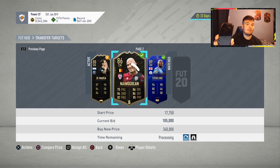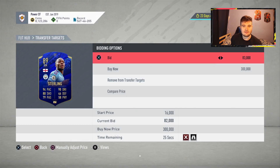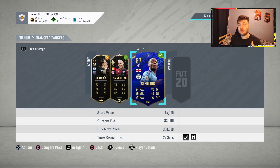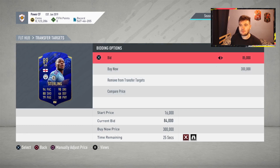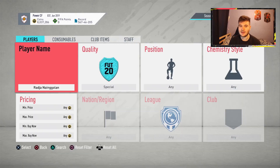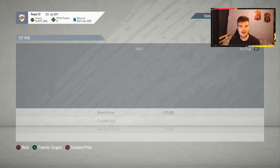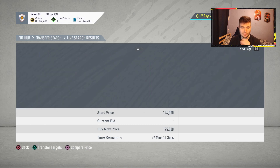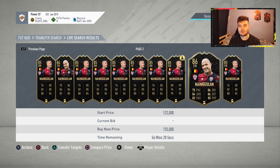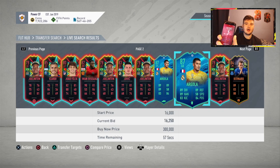20 minutes remaining and we've probably just got our best deal in terms of profit. We've picked up Nangolan — the central version — for 105,000 coins in a shadow chemistry style. We're also trying to bid on Sterling at 83,000 — this card should sell between 93 to 96,000. The cheapest Nangolan in a shadow on the market is around 125k, so picking him up for 105k is pretty decent. There are three listed at 125k, and we got him for 105k — so that's probably the best deal so far.